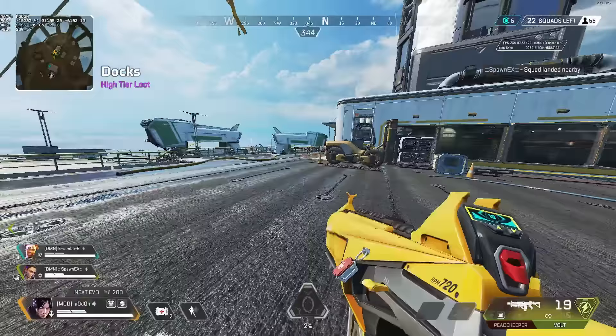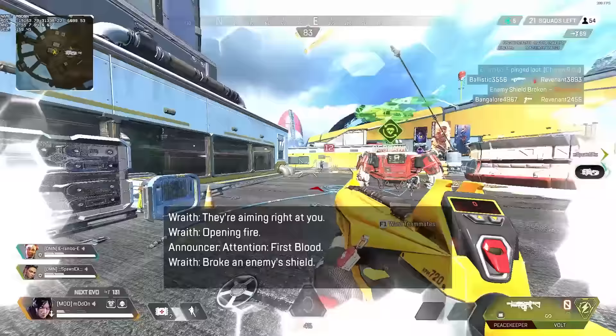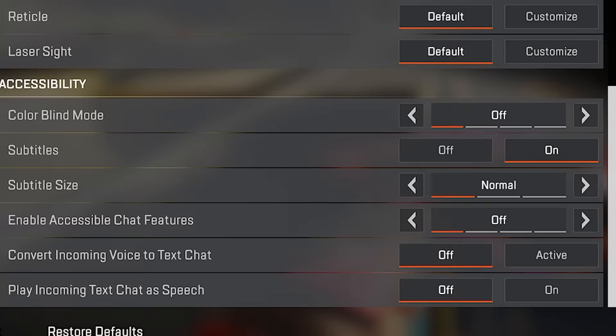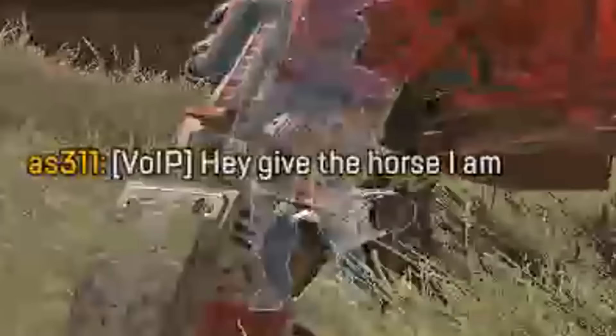Subtitles is completely up to you — I have seen some players have it on, but I honestly don't see the point unless they have hearing issues. But even then, there's almost never anything important enough to need subtitles in this game, meaning you're adding a lot of unnecessary visual clutter when you don't want it. After that, we have some accessible chat features, where the only one being useful for a player that doesn't need extra accessibility could be play incoming text chat as speech, but it's honestly super distracting, so I would just keep it off.